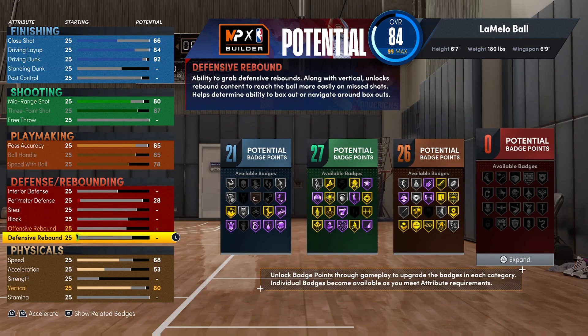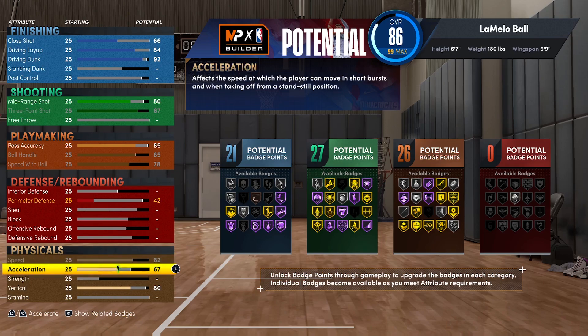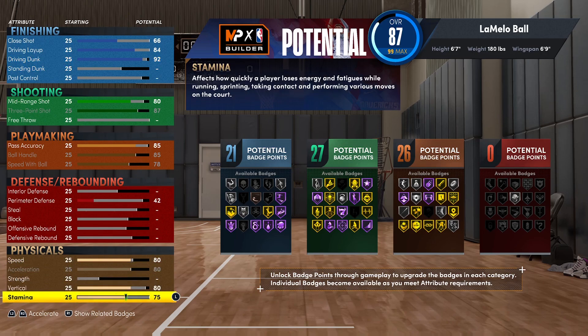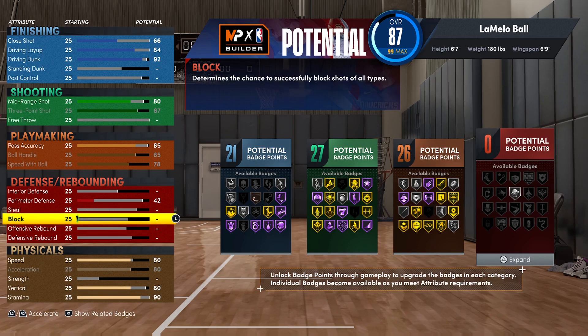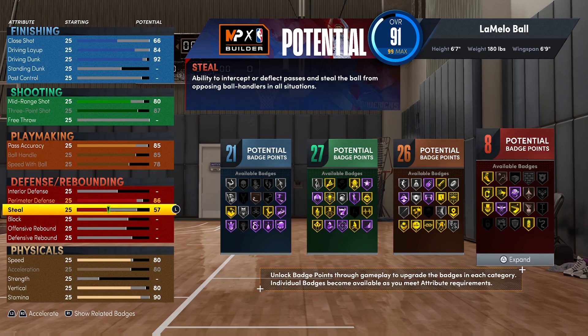Now for the physicals — I'll be maxing out his speed and acceleration. I will be putting the speed back down to an 80, and then putting his stamina up to a 90. This is kind of low for me because I usually put this up to a 95, but for this build to be an elite two-way player we can't have everything we want. First defensive attribute is perimeter defense, which we'll put up to an 86, because LaMelo is not one of the best defenders but he will clap you up when need be.